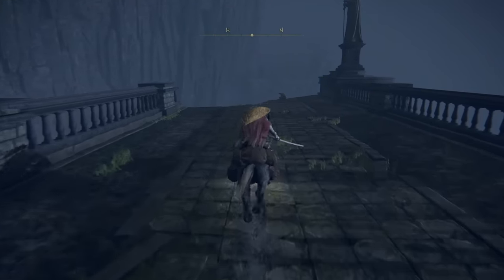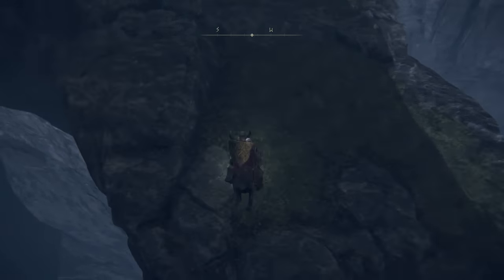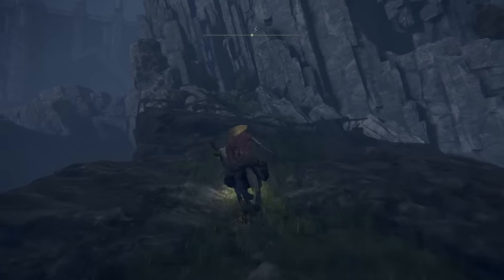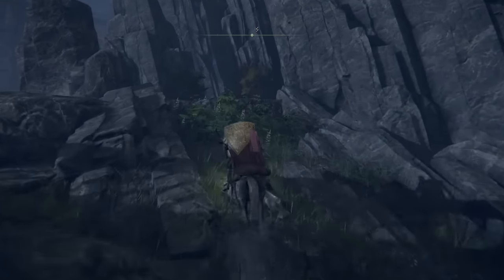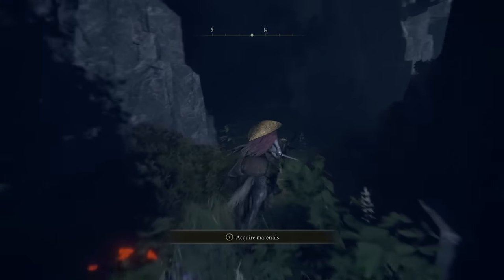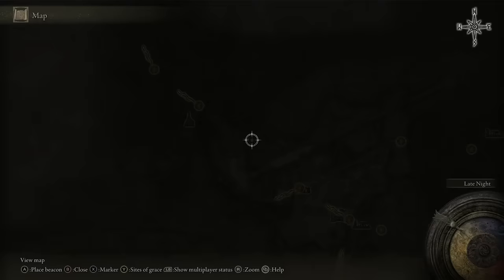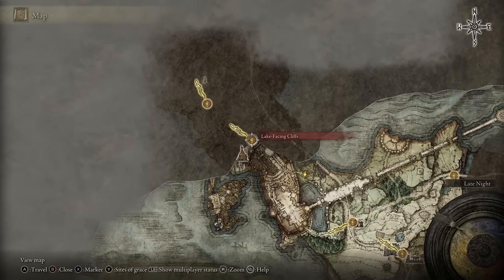Follow the path all the way to the end of this broken-down bridge. You can see the corpse sitting at the edge — that will have a level 7 cookbook — but make sure you come down here, jump across, come up to the left-hand side, and follow this little passage all the way to the next site of grace, which will be Lake Facing Cliffs. We're going to fast travel there now.